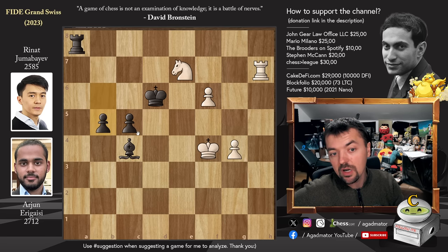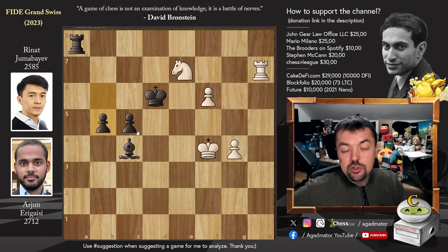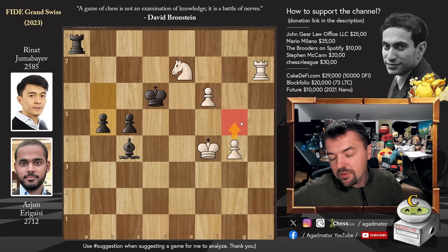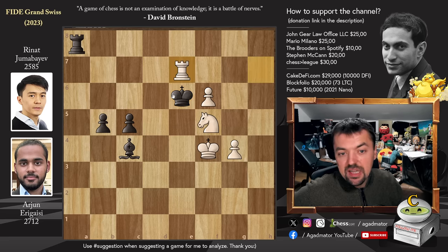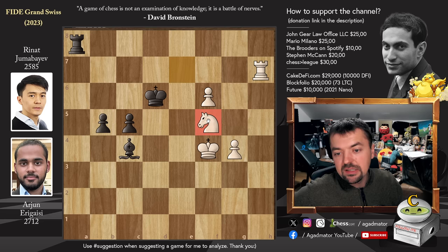Feel free to pause the video and try to find the only winning move for Arjun. For those of you who were able to do it, congratulations on finding this idea. For those who just want to enjoy the show, it is Nf5 with check. G5 pretty much transposes into the same line, but Nf5 check is very forcing and there is no way to avoid it. The point is that now King to E6 does not work, because of Rook to E7 check. After King captures on F6, there is G5 check, King to G6, and Knight to H4 with check. King to H5 and Rook to H7 will be checkmate. So this is what Arjun found when he played Knight to F5 check.